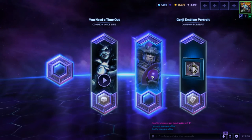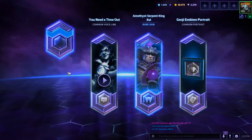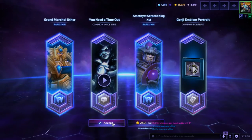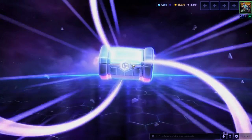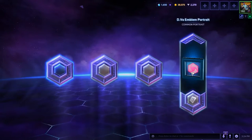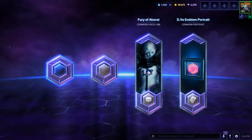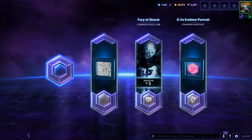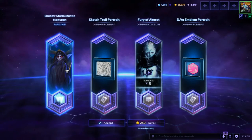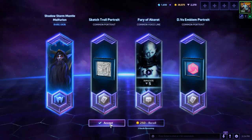Nice voice line. Amethyst Serpent King Zul'jin and Grand Marshal Uther — lovely. It's not been a bad round today. D.Va Emblem portrait. That's a duplicate, Sketch Troll portrait — meh. Hard Shadow Storm Mental Furion, let's go.